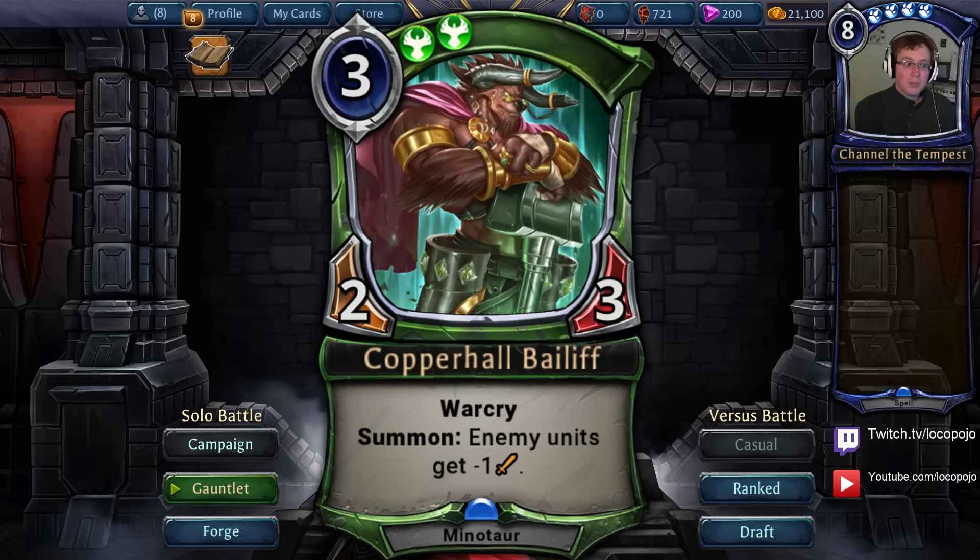He can throw down a Bandit Queen, but it just becomes a 1/1 with Quickdraw, which is really not very threatening. He can throw down a Rally and attack in, but he has to throw the Rally first, which means he loses a lot of the surprise value out of that. Copperhall Bailiff is a really strong answer to that token deck archetype, and we might see token deck archetypes take a sharp nosedive after Jekk's Bounty releases.